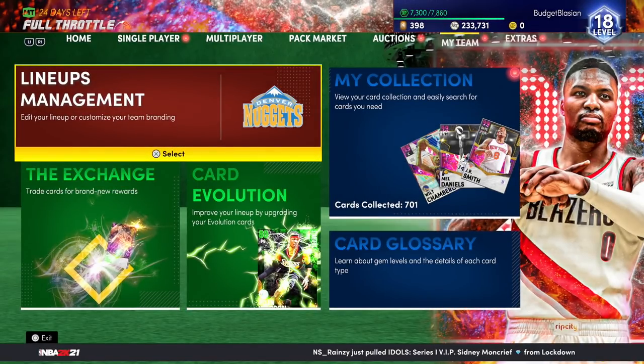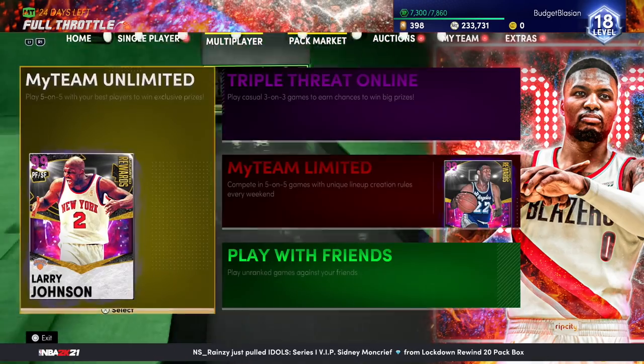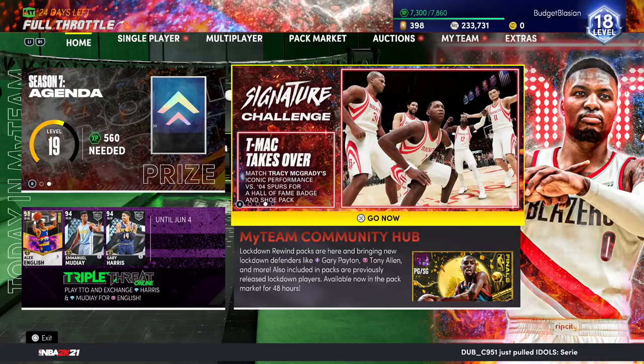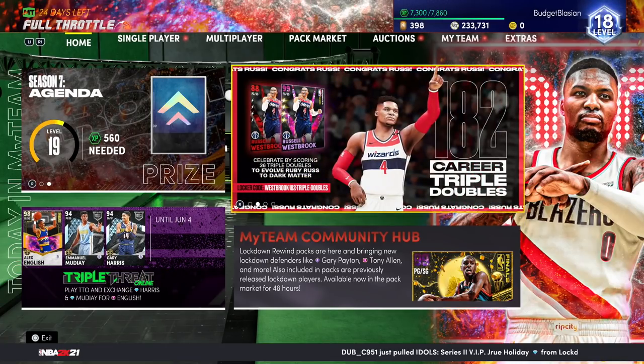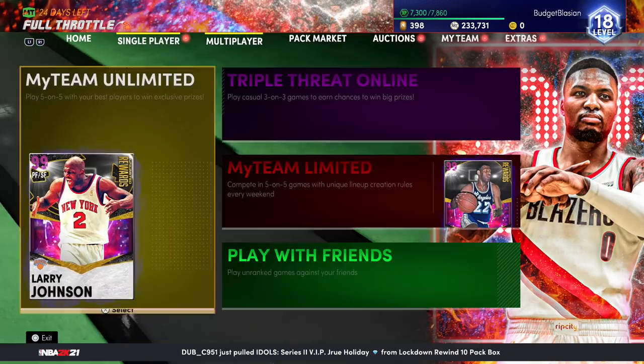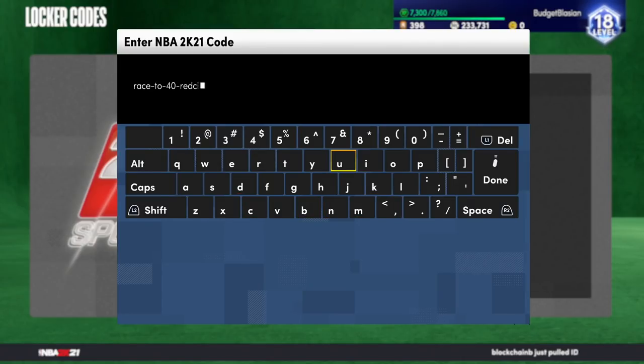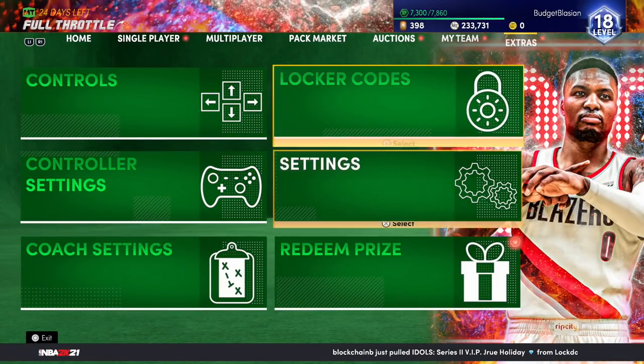First things first, we got a bunch of new locker codes. On the main menu there's a new Russell Westbrook today — a very interesting one. The locker code is WESTBROOK-182-TRIPLE-DOUBLES. Punch it in if you like the card; all you have to do is get a bunch of triple doubles and this card evos all the way to a dark matter. I also punched in two more codes: RACE240PINK and RACE240REDCITY — make sure you punch both of these in.